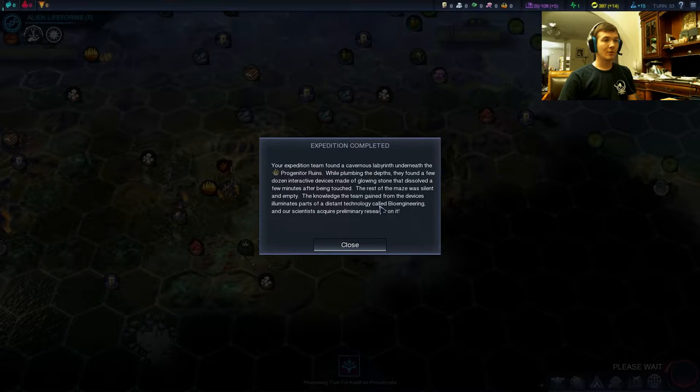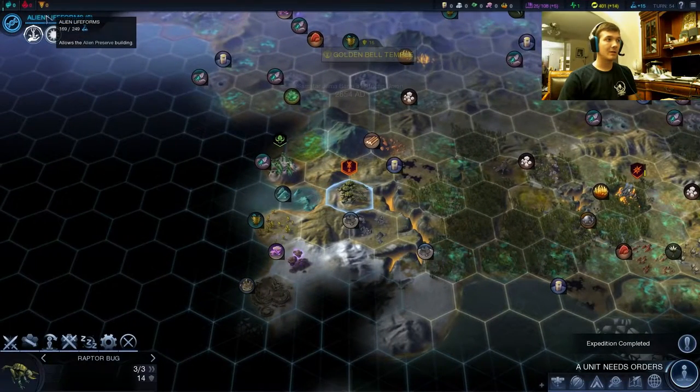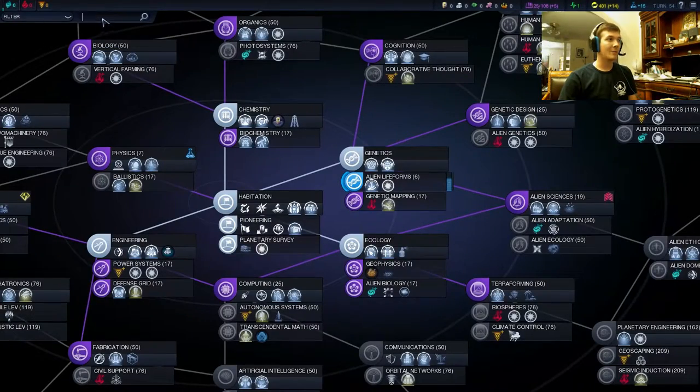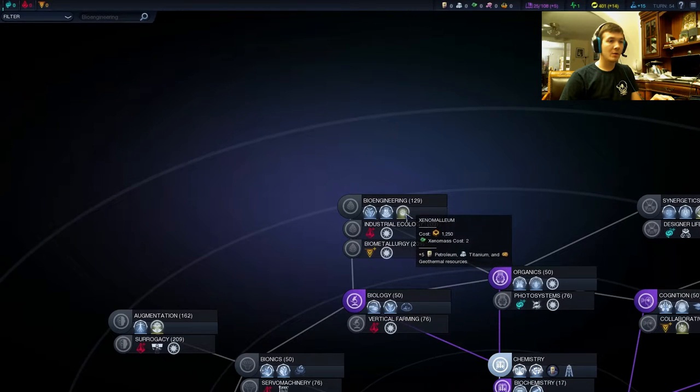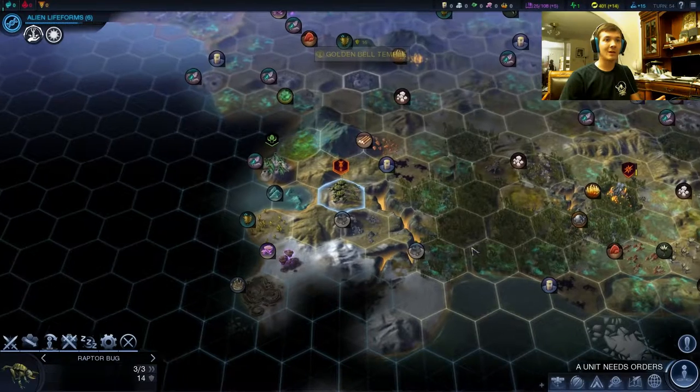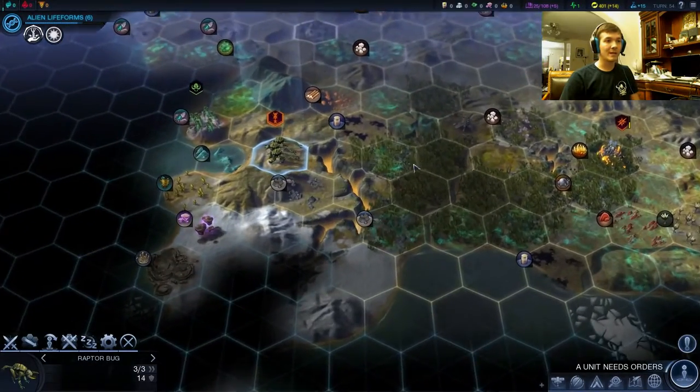So we finished a progenitor ruin and it actually gave us part of bioengineering, which I don't even know if we need, so that was kind of an unlucky progenitor ruin. Let's just see what that is. It's pretty much a supremacy harmony tech. Kind of not useful. Oh well, you don't always get exactly what you want.